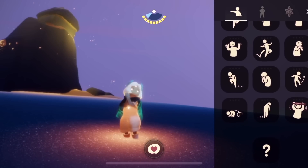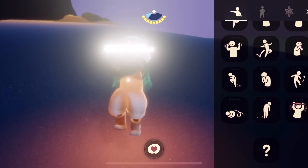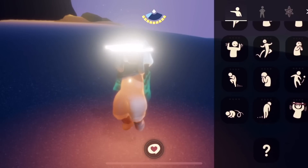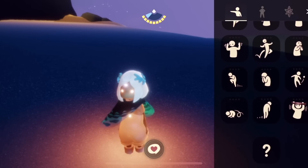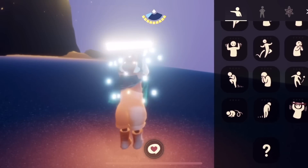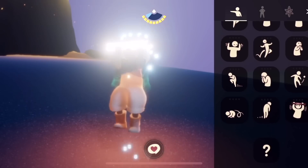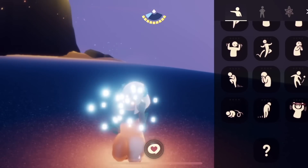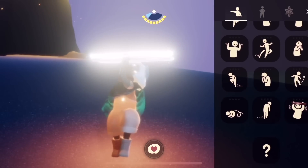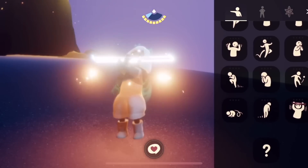And now for the pull-up emote. Level one — getting those gains. And level two — so sweaty. Level three is just hilarious. We do a flip and then we're just doing a one-handed pull-up. So strong.